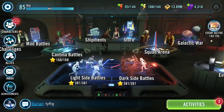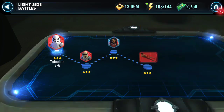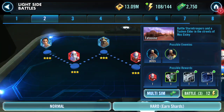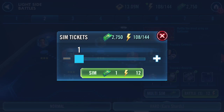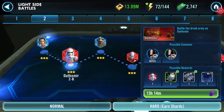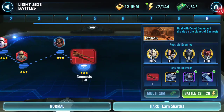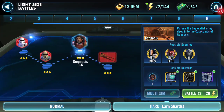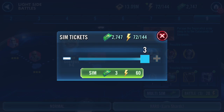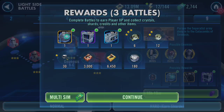Now I'll mess with him later — I want to get back to dailies. So we're going to light side battles. Same deal, I actually go to a low level one and do it three times. Now I still have some energy leftover, so I'm just going to go ahead and use that. We're going to go after Niney — he just went free to play. Let's get him — possible three shards — and I get zero, of course.